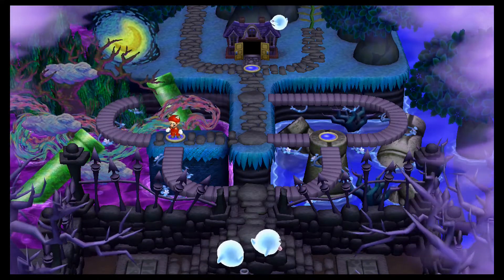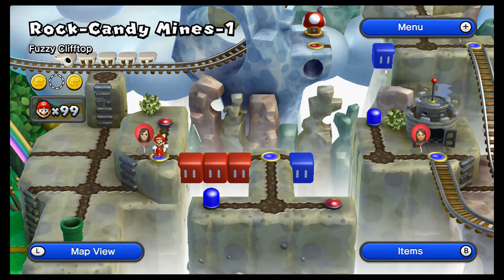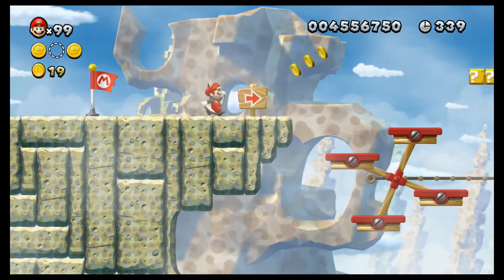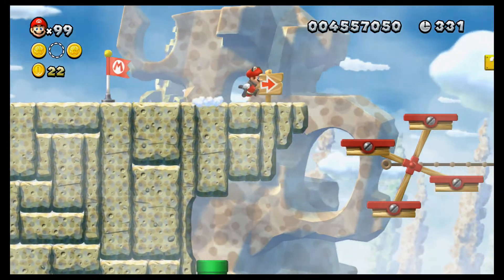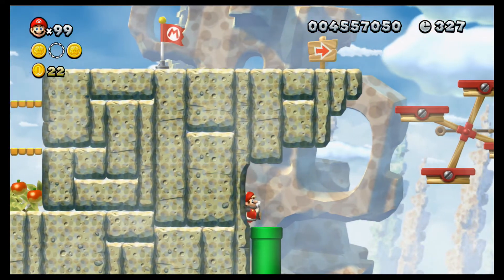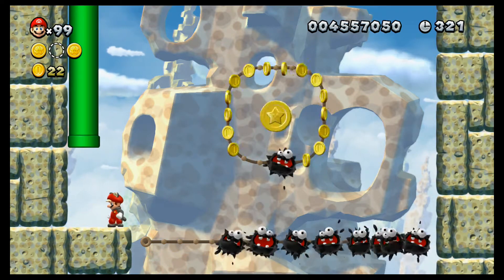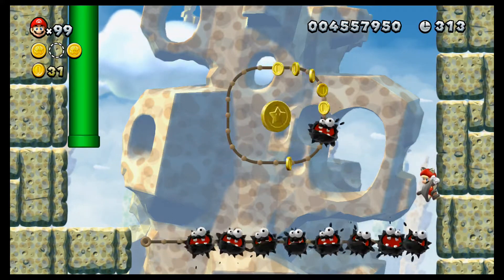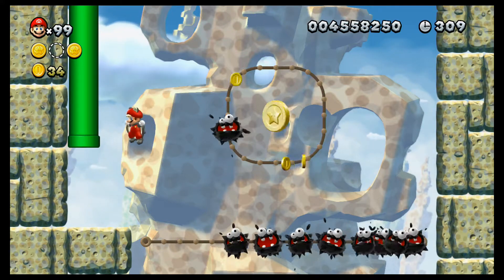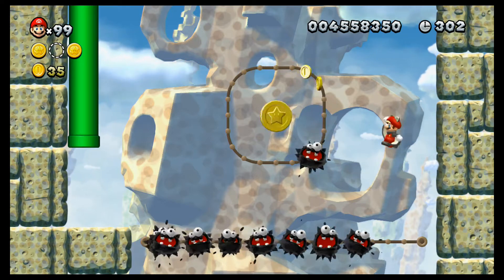Now we've just got to get those coins so we can get to Superstar Road. That was all the coins we needed in Soda Jungle, and now we can head to the Rock Candy Mines. This one's a little bit trickier without Yoshi — you're supposed to have Yoshi at this point, but unfortunately we lost him. But we do have a squirrel suit so we've got a chance. Just got to jump across, do a good little wall jump, and we'll get it. There we go, we got the timing down.